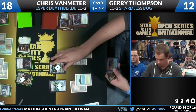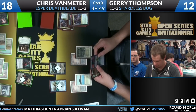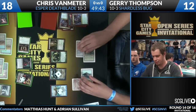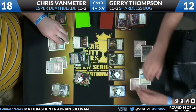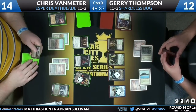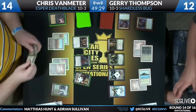Jace the Mind Sculptor activates the Brainstorm ability — draw three, put two back. We see a Force of Will, another Ancestral Visions, and a Deathrite Shaman and Tarmogoyf, both of which join the table. This might be the first time we see Dueling Jaces. Remember the new Legend Rule — Jaces are no longer removal spells for other Jaces; you can have both.